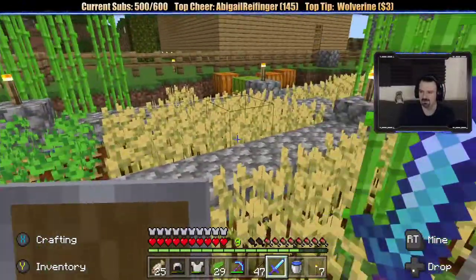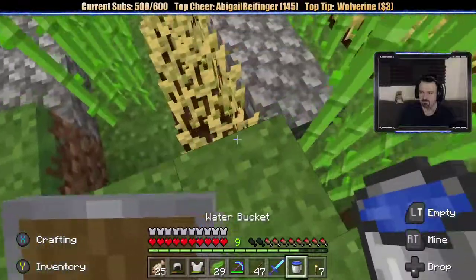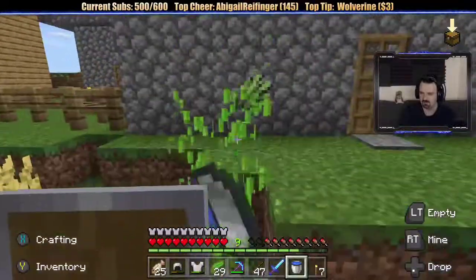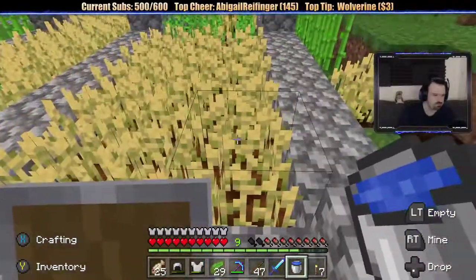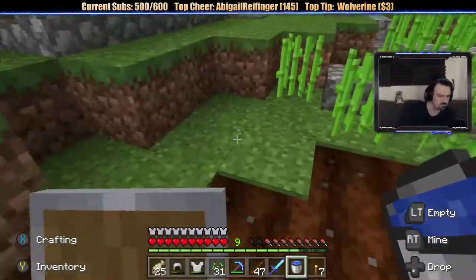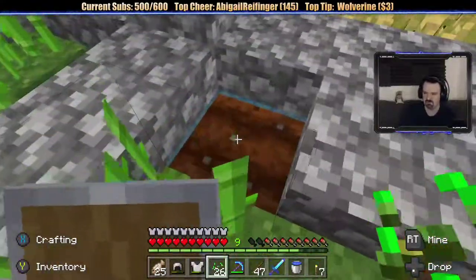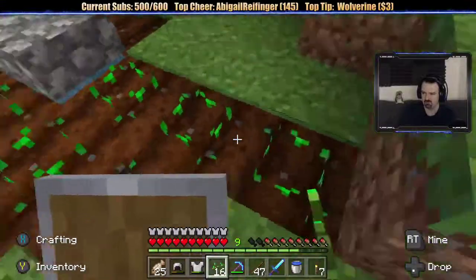I guess I should probably harvest this soon — you know what, I might as well harvest it now. They changed the way wheat looks — you see that? That wheat looks completely different. They changed the icon. Wheat looks totally different, it's totally redesigned. They must have changed this when they did the big patch a few weeks ago when they added the shield and everything. I wonder why — there was nothing wrong with how wheat looked.